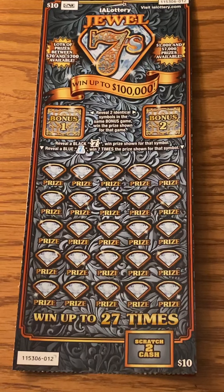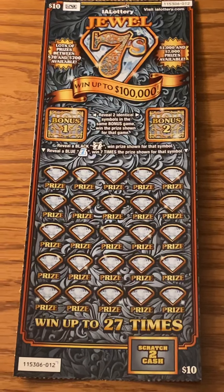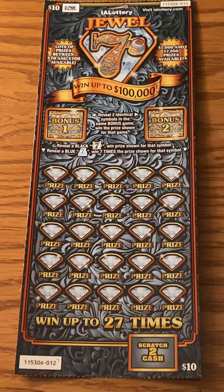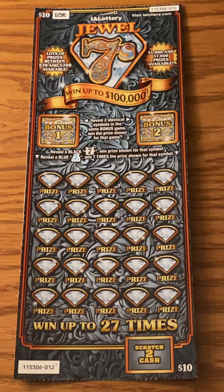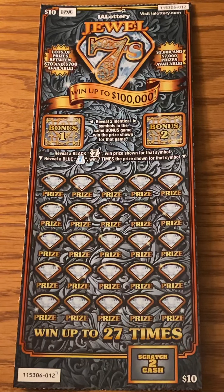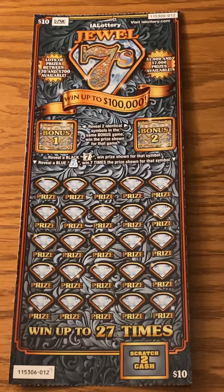Today I'm going to play some Iowa Lottery Scratch Tickets with you. I've got these Jewel 7s — I've played them before. My last session was a bust, so I'm hoping this session will be better. They're $10 tickets. We're going to do tickets 12, 13, and 14. The object of the game is to get a 7. A blue 7 is 7 times the win; a black 7 is you just win the prize shown. We have two bonus games where you just have to get two identical symbols.